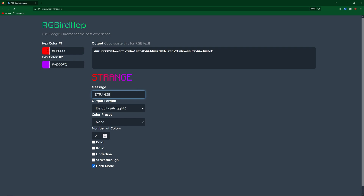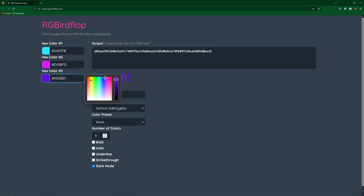So how do we change the colours? Here we have hex colour one which we can change very simply. Let's say we wanted a light blue. The second hex colour will be at the very end and we can change this to, let's say, a light pink. As you can see it goes from a light blue to a light pink with a gradient in the middle. If you change the number of colours up, it adds another colour which you can also change. So if we make it another type of blue, as you can see it goes from blue to pink to blue.